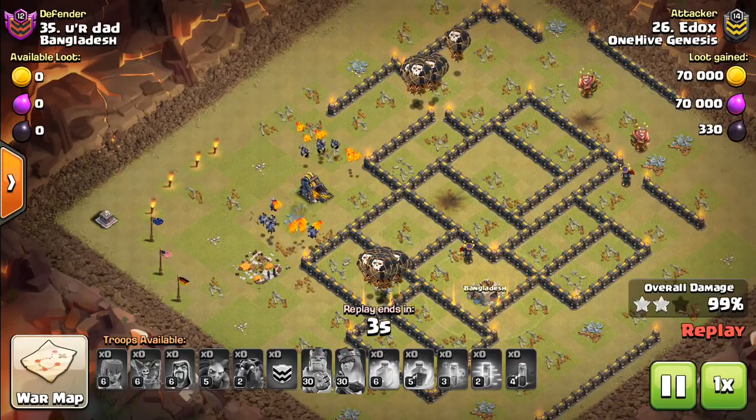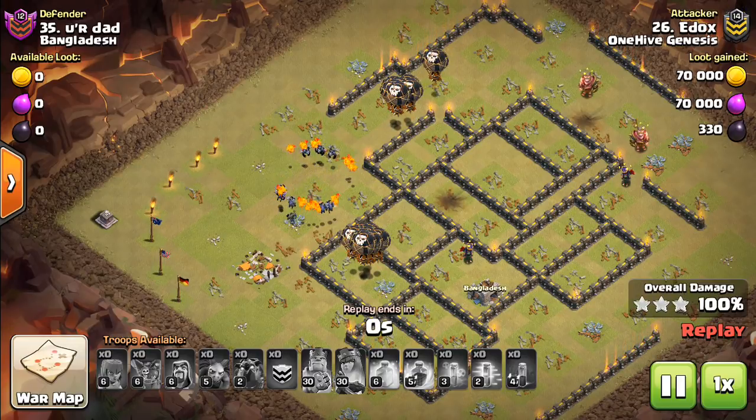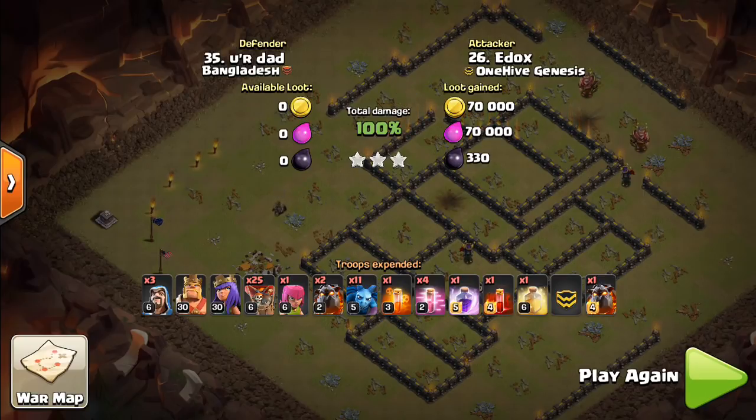I hope this video helped. These are some attack strategies you should be looking to use at Town Hall 9, 10, and 11, especially if you're facing medium caliber bases and might not have max heroes — in somewhat more casual but still competitive wars. Look to use these strategies; they're going to be your best go-to. Thanks for watching, and I'll see you guys in the next video. Bisectatron out.